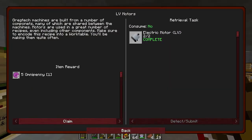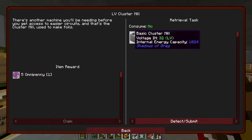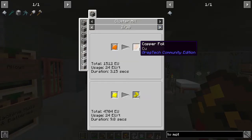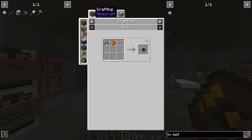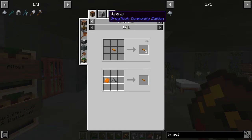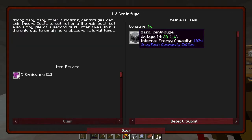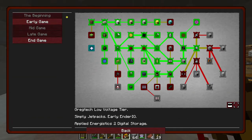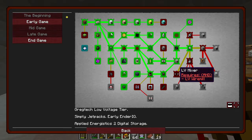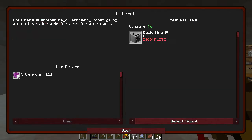Now the early game is actually unlocked. We can make the cluster mill (which makes foils for fine copper wire), the centrifuge, wire mill, compressor, and alloy smelter. The wire mill is probably the first to make. Fine copper wire can be used for vacuum tubes, making circuits easier. Let's go ahead and try to make our first machine — the basic wire mill.